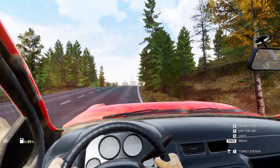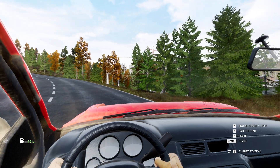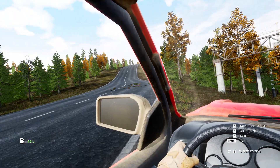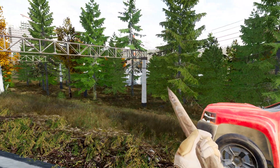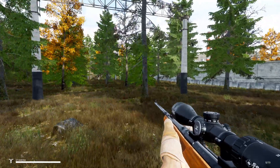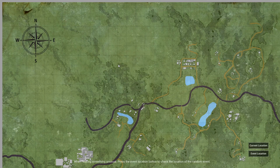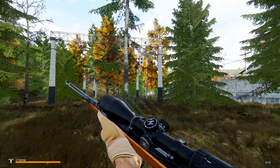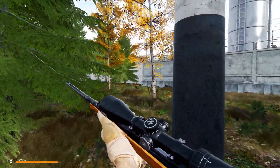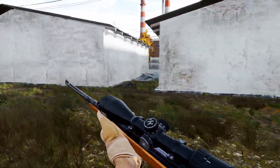There it is — looks like a big old city. Is there an entrance to it? I'm going to leave the car here and use the sniper rifle to scope this place out a little bit. That's a big old wall — looks like a prison. Let's see if there's a clear way in. I must be on the first one and the other one's just up ahead. It will be nice to see if there's some loot. Where the hell do you get in? Oh, there it is.